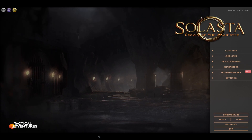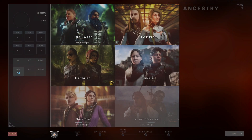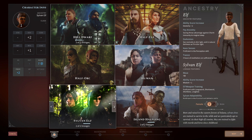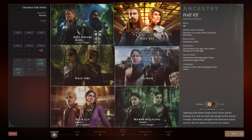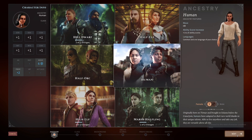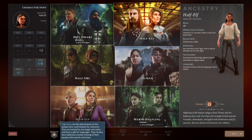Let's get into character creation. Similar to the 5th Edition ruleset, if you don't know how to build a character there are pre-generated ones you can choose from. Otherwise, you create four unique characters. First you pick your race, which largely determines your class choice. Solasta offers eight different races — two dwarves, a half-elf, a human, two elf options, and two halfling options — or nine if you bought the Primal Calling DLC, which unlocks the half-orc. Each race provides certain proficiencies and attribute bonuses.